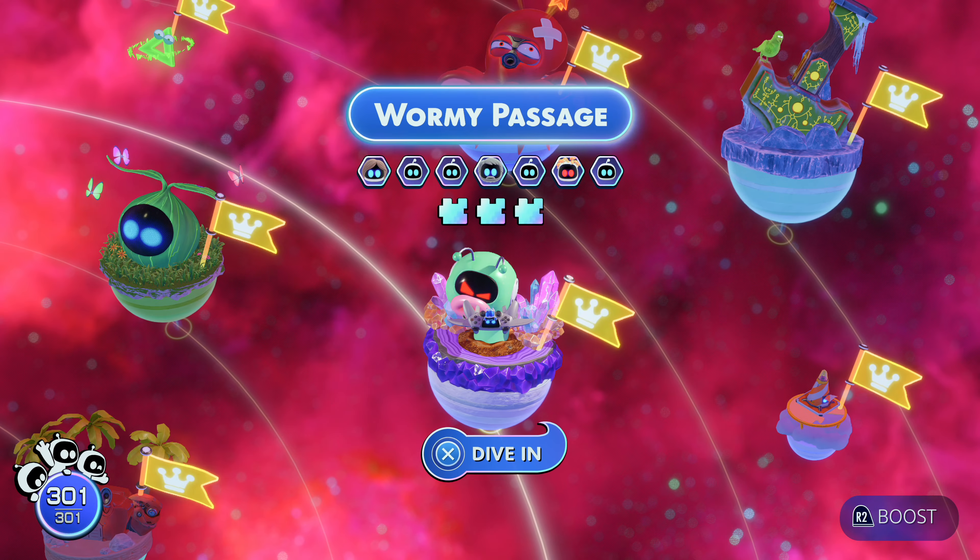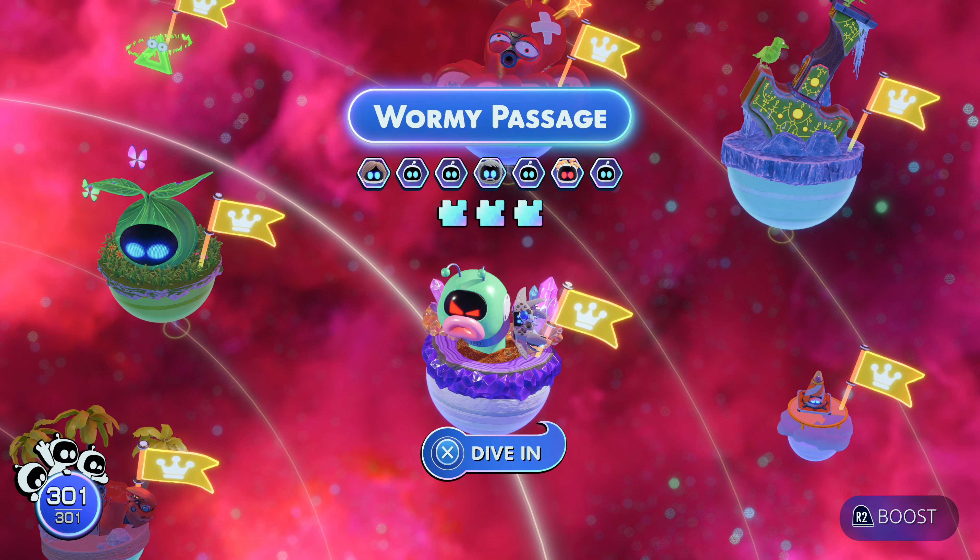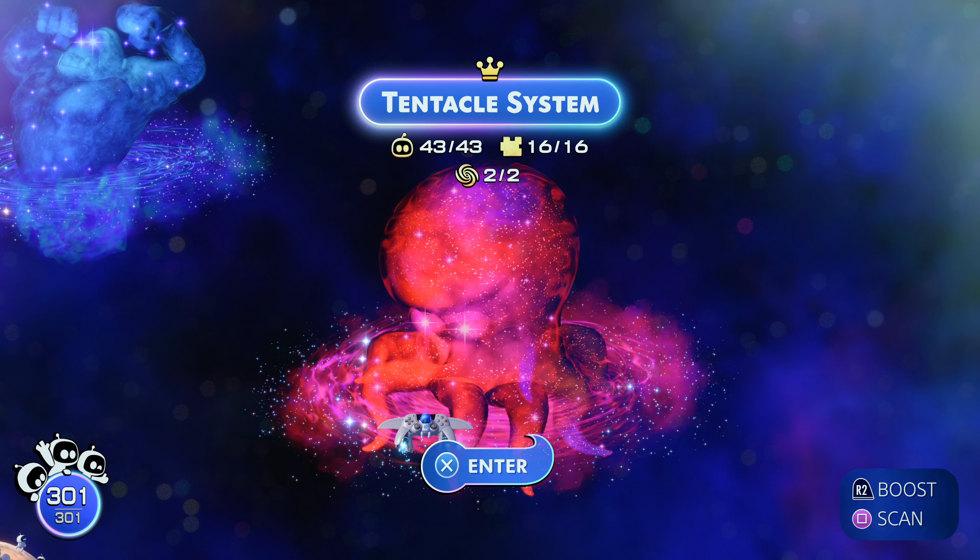The best place to do this is in the Wormie Passage, home to the Wormies, which are these little green worms — a planet located in the tentacle system.